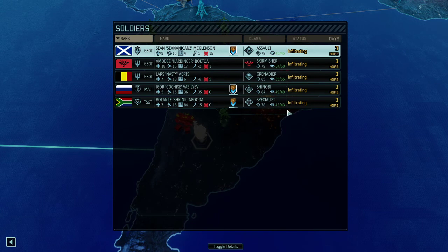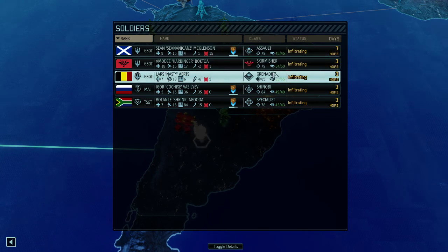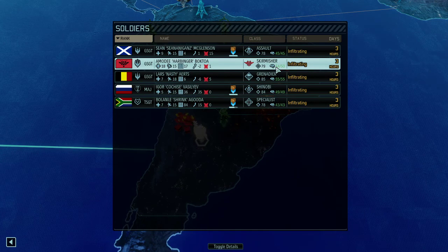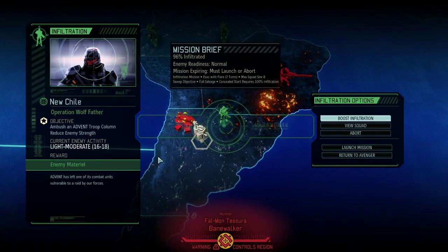Our squad is only five strong. We've got a couple of really good soldiers here. Sean Shonigans is going to lead this as an assault. We got Nasty our grenadier, Kuchais our shinobi — a pretty solid team — plus a specialist and our skirmisher Harbinger. The challenge is we got to kill everyone, and it's 18 enemies. Five against 18 makes for a good story — let's see how well we can play that.